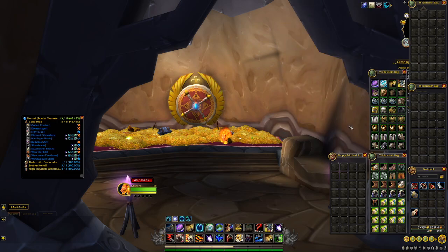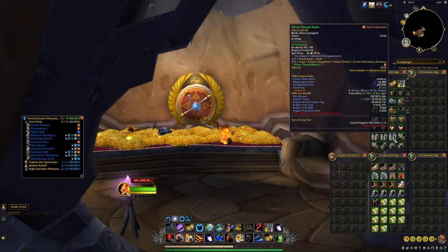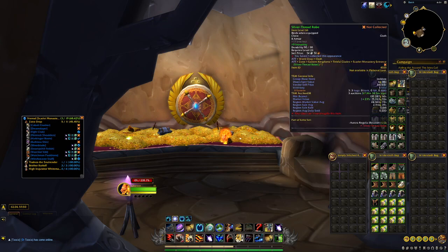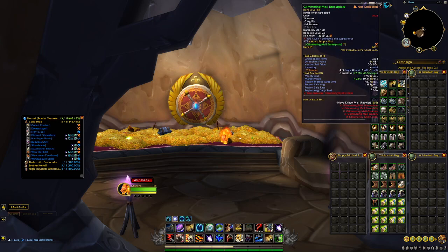I kept a lot of greens — some miscellaneous patterns above 1k with a decent sell rate. Probably the most worthwhile greens were the Silver Thread Robes, going for 100k on my server — even the region market value of 24k isn't bad. I got three of those. The Silver Thread Armor I only got one of, at a 22k region market value. Overall I was kind of disappointed with the greens; nothing truly spectacular.